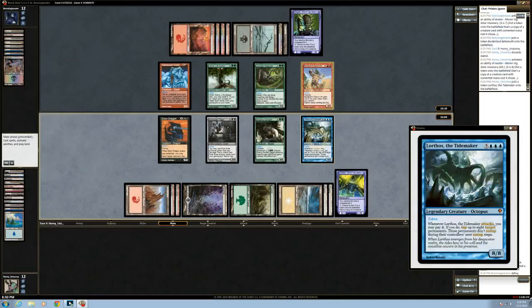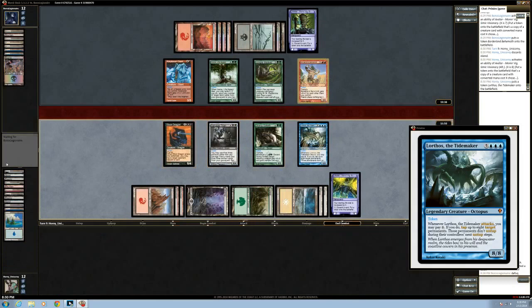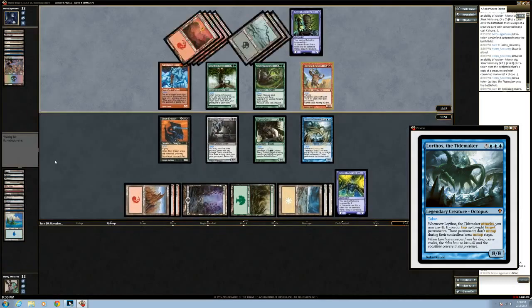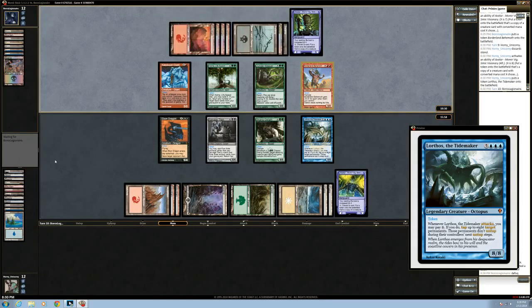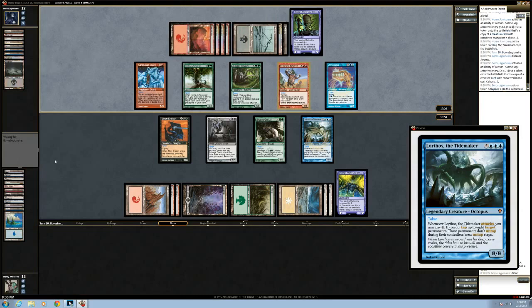Alright, past turn. Oh buddy — I don't know if you know this card, but it is very, very good. Why don't you just read it for the guests? Sure — whenever Lorthos the Tide Maker attacks, you may pay eight mana. If you do, tap up to eight target permanents; those permanents don't untap during their controllers' untap steps.